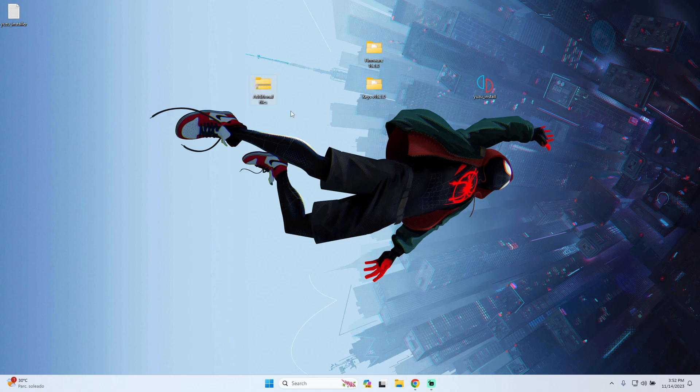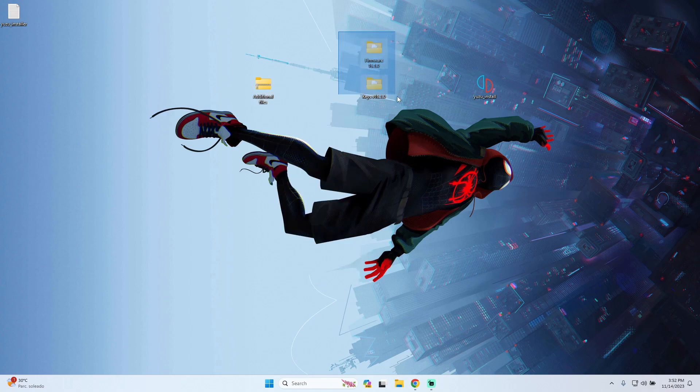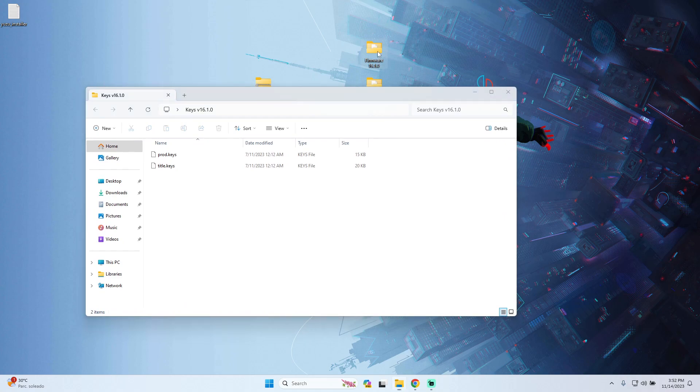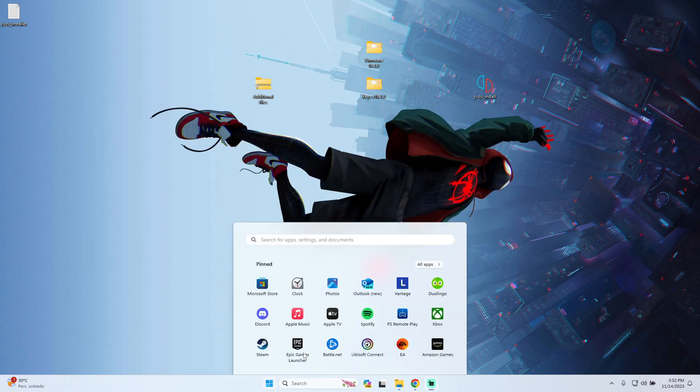After you install Yuzu, we need to download some additional files that will help us run the game without any issues. You will find the link in the comment box. Download and extract the files — you will have two folders: the Keys folder and the Firmware folder. The first step is to copy the keys from that folder and then open Yuzu.